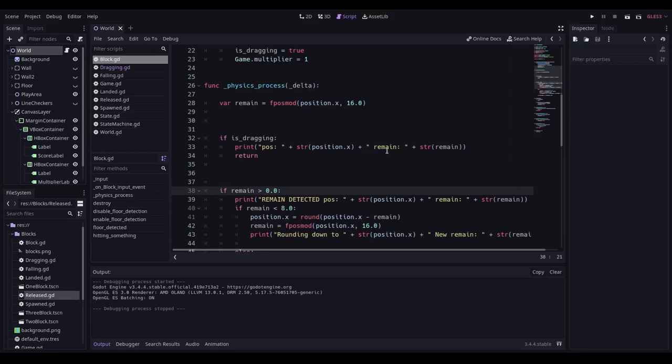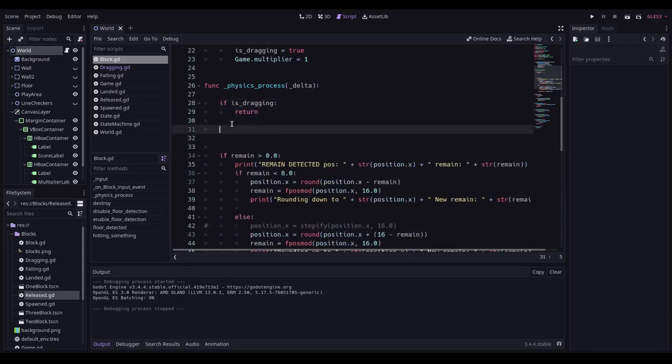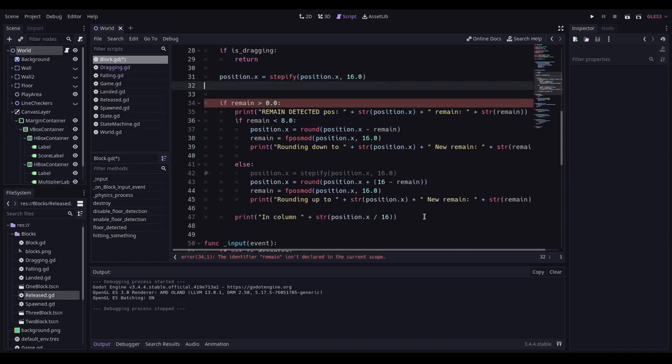Now that I've fixed this I can dramatically tidy up — I don't care about any of these print statements. I can literally just use stepify and get rid of all of this.